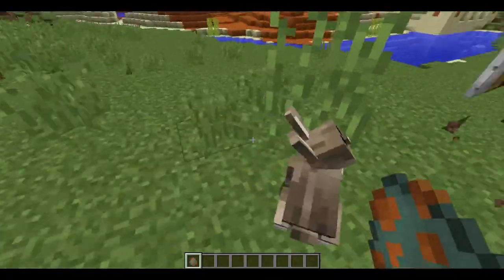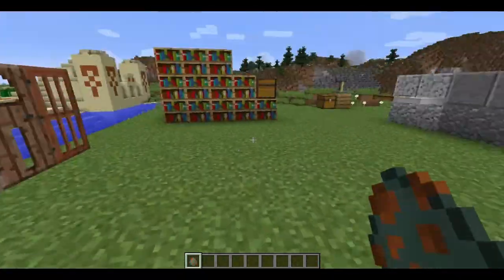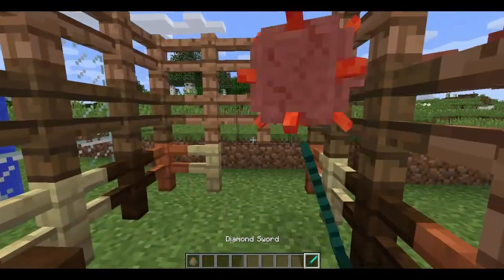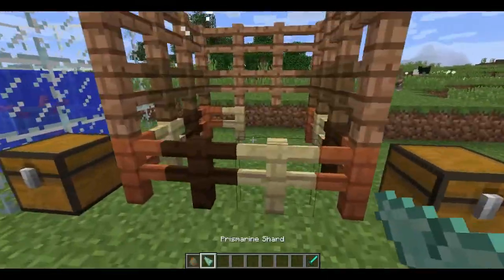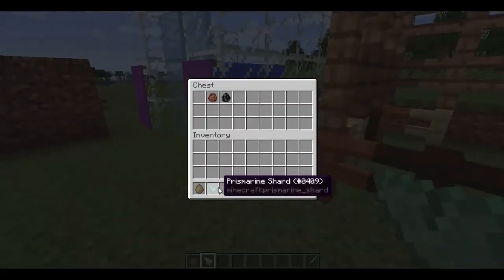Annoying as hell — I pushed him into the rabbit area. Oh, the rabbit's escaping! That's how a rabbit moves, kind of cute. Let me get rid of it. There's a diamond sword. Also, these fish guys drop prismarine shards and whatever other stuff.